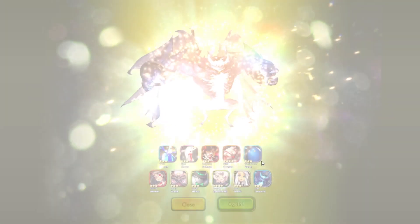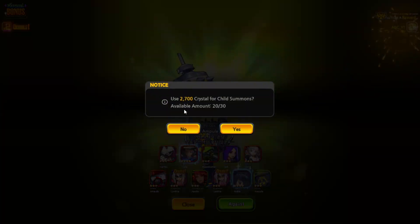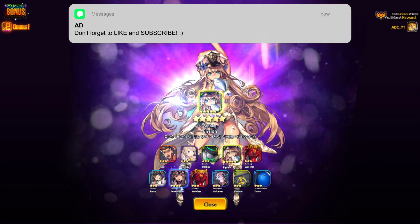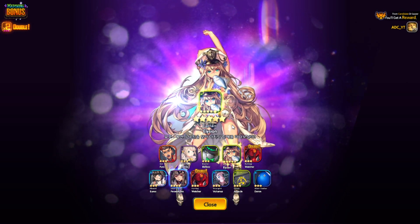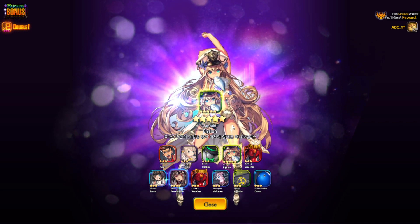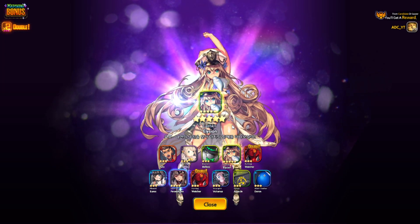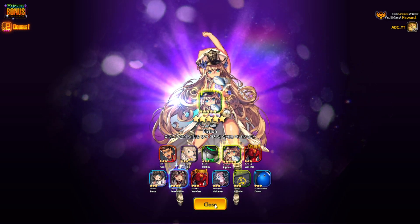This is the hard part on Destiny Child Korea — you do need a ton of crystals saved if you want units from the guaranteed upon summoning banner, as it can be rough. We did have over 40,000 crystals and — there she is! We managed to pull the new Captain Elizion! It did take quite a while. You do need a good amount of crystals if you really want the guaranteed upon summoning child on their respective banner.